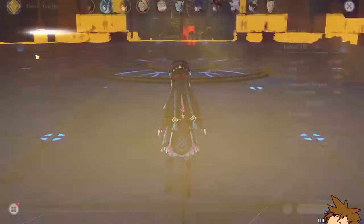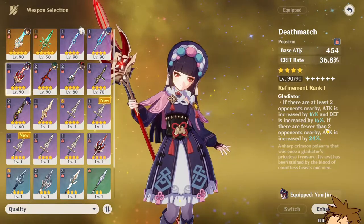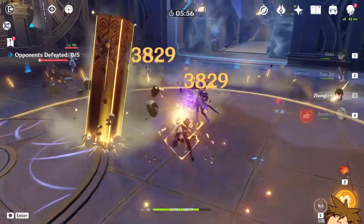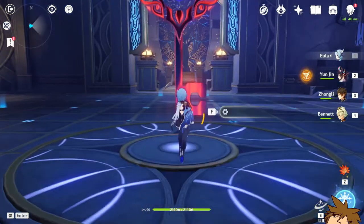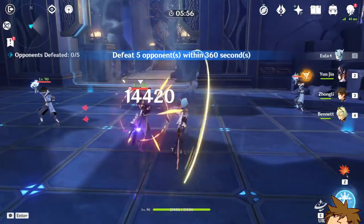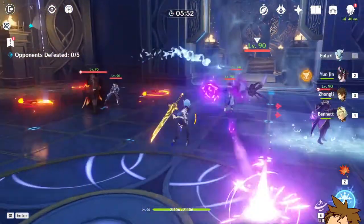I switched weapons because this one gives me a defense bonus, so we're gonna see how much of a difference that makes. I'm using Yula instead of Xiao because Xiao just hits a bunch of times. As you guys can see, we're doing 14k on a crit — pretty sure it's 14k on a crit.